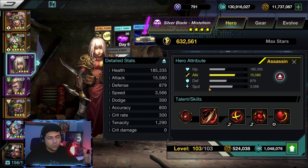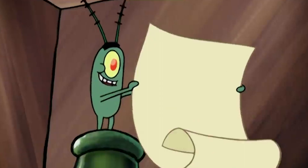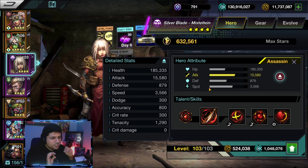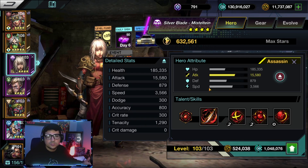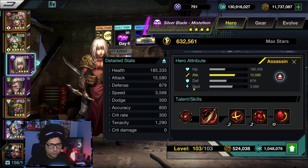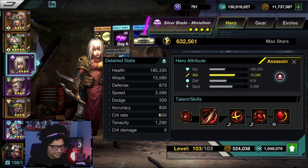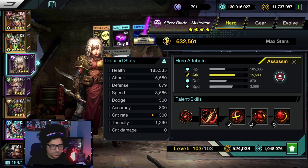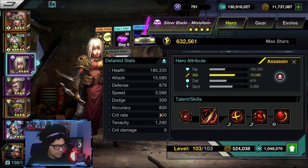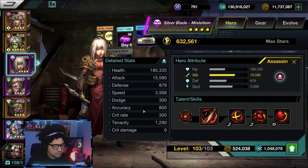Now, how is it calculated? How do the numbers work when you're versing someone with a higher crit rate, or you have higher tenacity? First of all, crit rate is a flat stat — it's just a flat number. For example, 300 crit rate translates to 3% crit rate. If you have 1000 crit rate, that's 10% crit rate — just move that decimal over. We're going back to middle school math for this fun stuff!